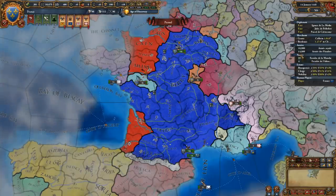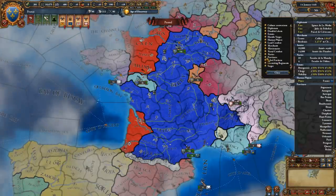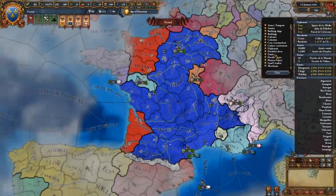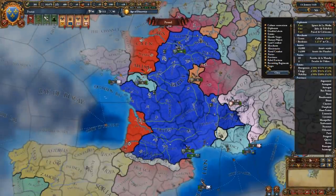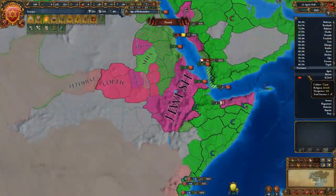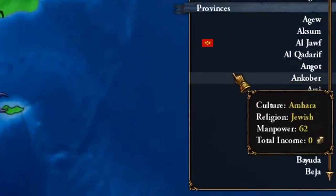You might already be aware that the outliner can be used to view your diplomats, armies, navies, and so on. But you might not know that you can augment this interface by clicking on the top left of the screen to pull up the outliner options menu. Using this menu, you can display hidden features like human players and a list of your national provinces. The province outliner is great as you can use it to view each province's cultures, religions, manpower, and tax contributions.